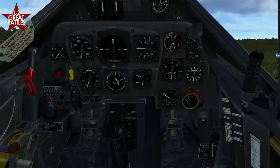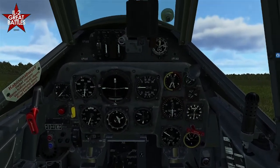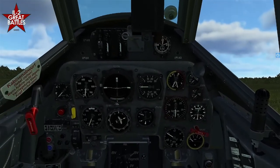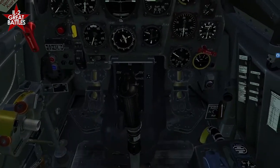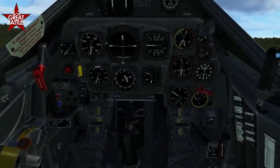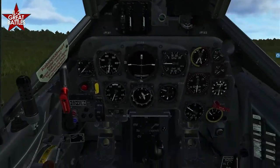I forgot to mention that in DCS, there is a keyboard shortcut to just automatically power up the engine and shut it all down, so you don't have to always do the full startup. But on online servers, you'll likely be required to do all that. Also in DCS, you can turn off the control stick or yoke depending on the aircraft, so it's not in your way either.